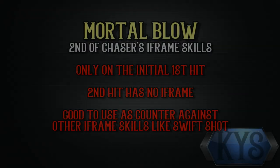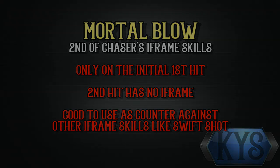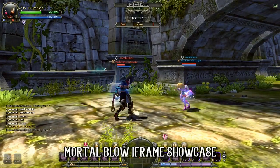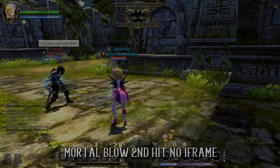Iframe skill number 2 available to both Ravens and Rippers will be Mortal Blow. Mortal Blow's iframe is only at the initial first hit of the skill and ends immediately after. The second hit of the skill has no iframe.